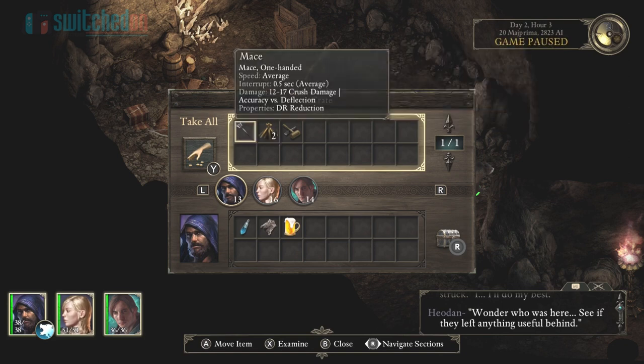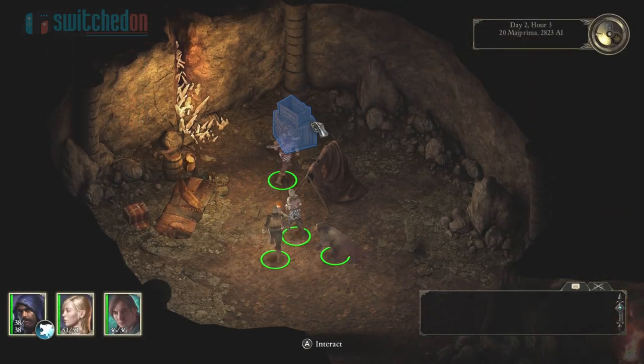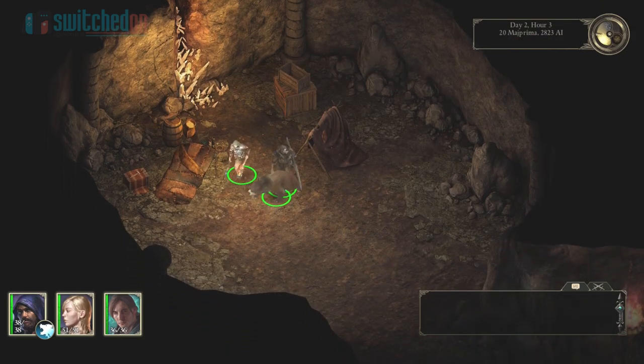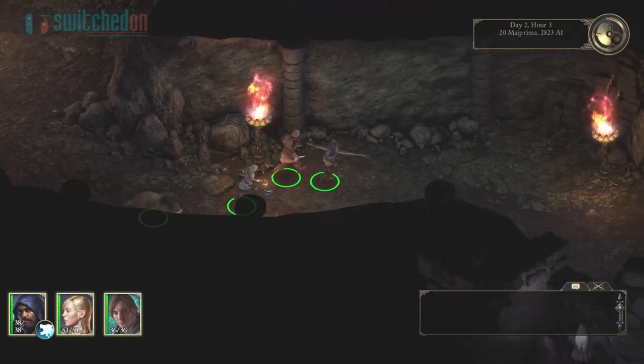So we've got a chest here we found — we're just going to raid that. And the box here as well. Inside, we've escaped into a cave at the moment, so there's not much — you don't get to see the outside world yet.